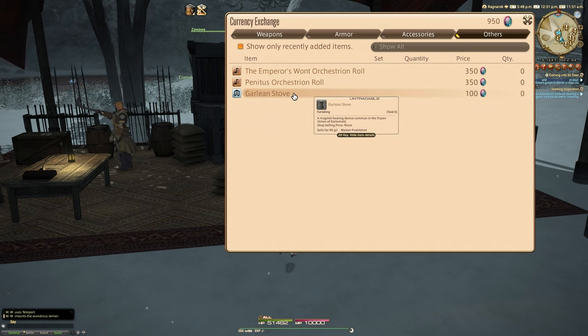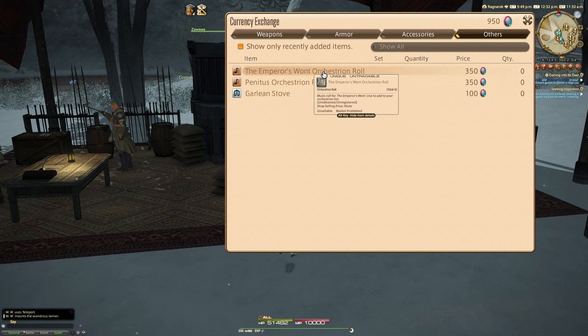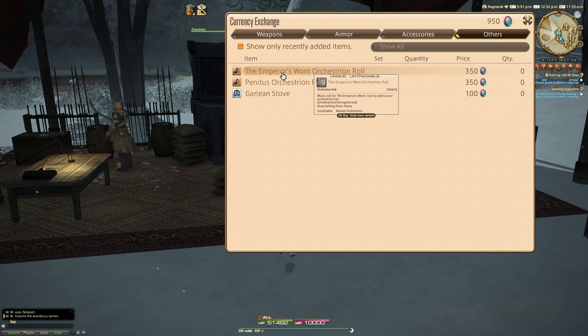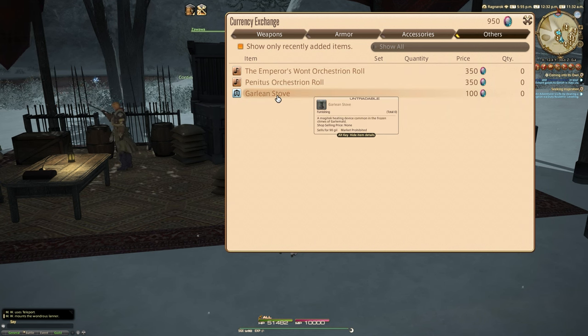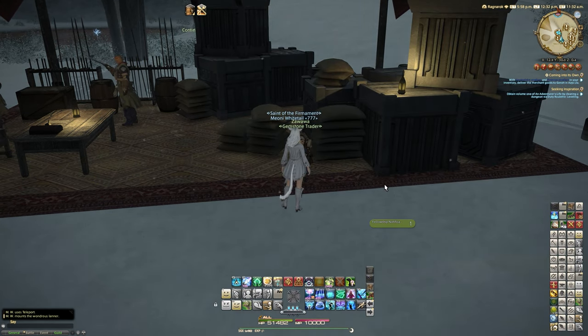There's two orchestral rolls and a Garlean stove, so we might as well do all of them in the same video. The first one is Emperor's Want orchestral roll for 350 bicolor gemstones, and Perpetinus Penitus orchestral roll there for 350, and a Garlean stove for 100, so let's just spend my bicolor gemstones on these, because we can get more of them.